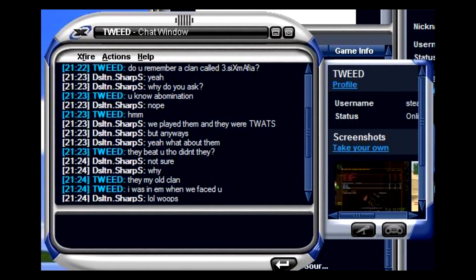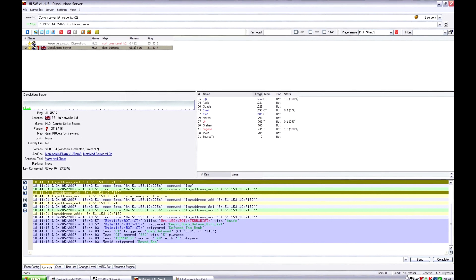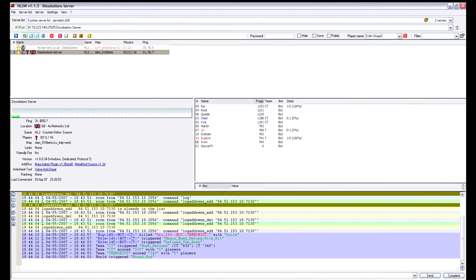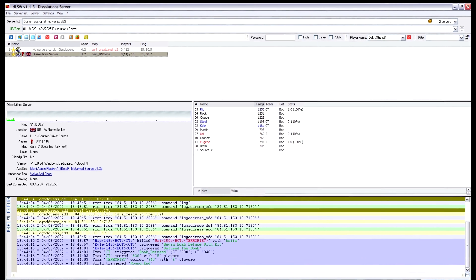If you noticed your 66 tick server was just 33 tick and let them know, it would magically jump to 66. I was okay with this, since I figured the fewer people who knew this, the better the performance would be for ours.